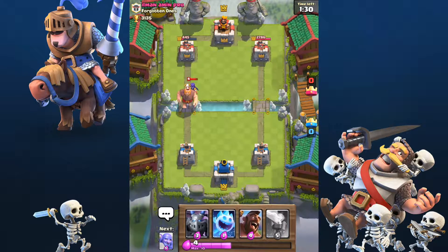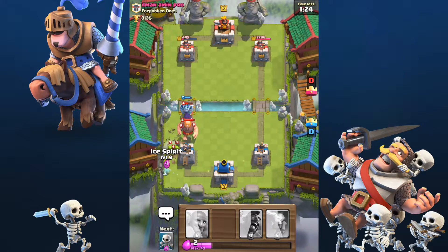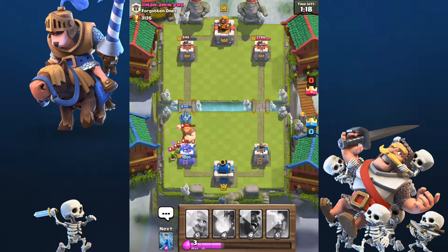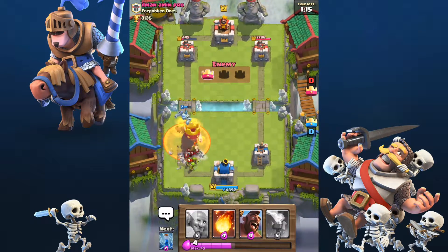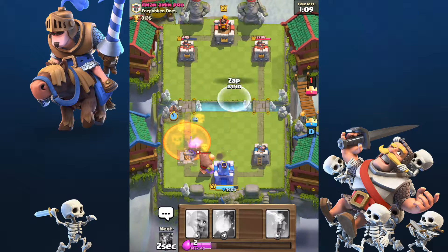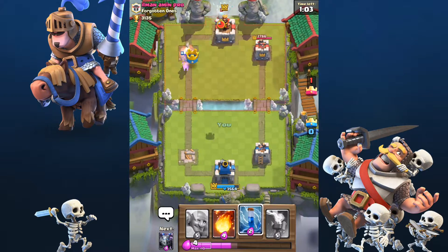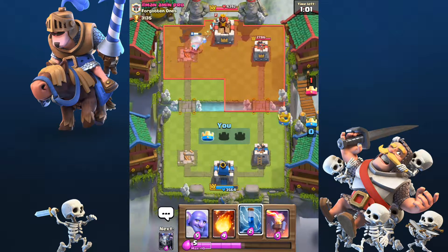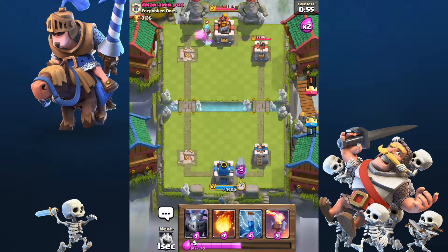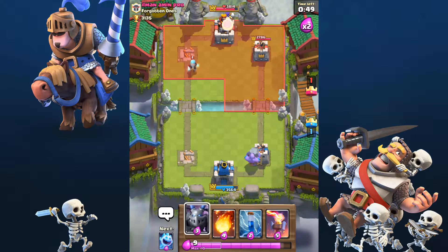We probably should not have done that. This isn't good — we're actually going to have to kill the witch. Yeah, that's not good. He's probably going to take our tower. Yeah, he's going to take it, so we're going to let him take it, take his tower in return — basically it's going to be whoever can get the two crown. He's not going to place anything because he knows that tower is gone no matter what. We're going to start a push on this side.